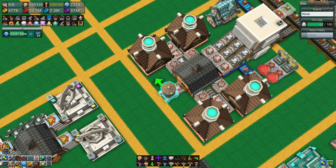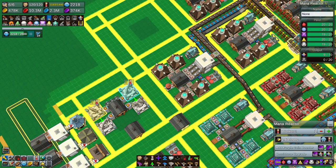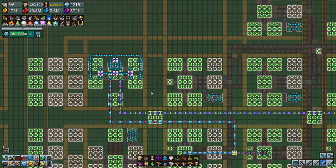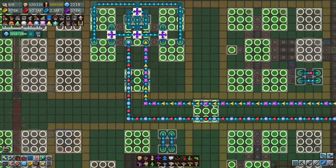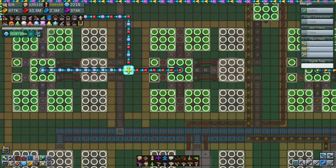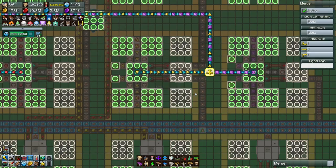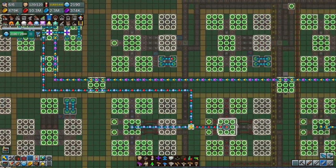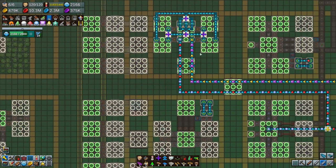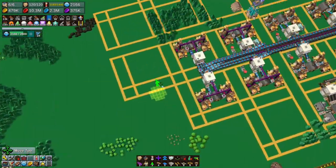Going back to the mana crystals - there's 17 in that one, 20 in that one, 19 in that one, and four in that one. If we go underground to look at the system it's supposed to balance evenly, but it's very clearly not. And what happened over there? This has clearly been working because we've had stuff come in, but now it's uneven - no earth crystals coming in at all.